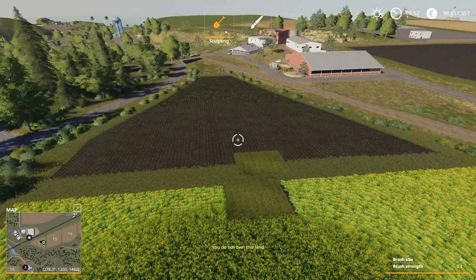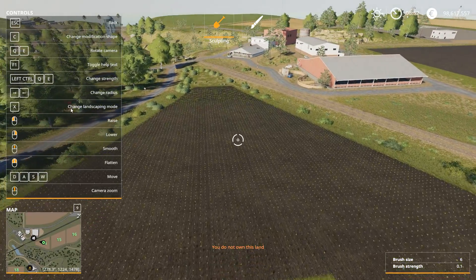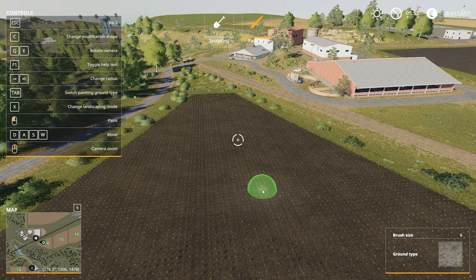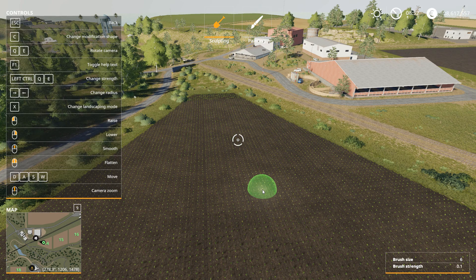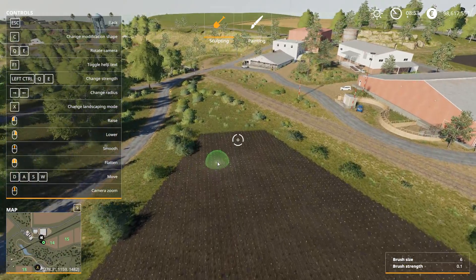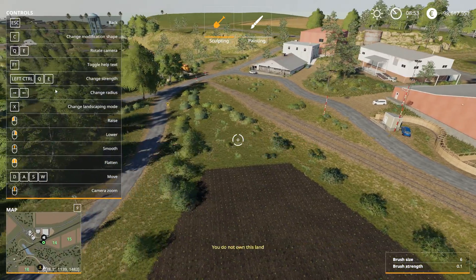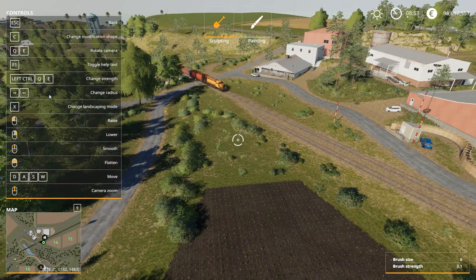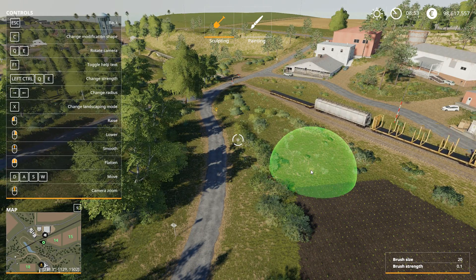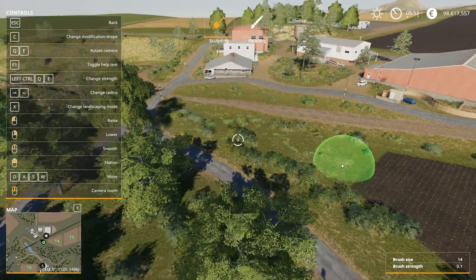When you have sculpting activated, if you press F1 you can see all the options. Pressing X will change the sculpting mode, switching from sculpting to painting — we'll leave it on sculpting for now. The arrow keys will change the radius; as you can see it can go from small to big. Let's keep it at medium size.